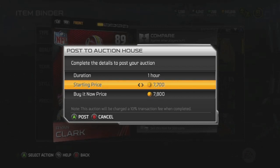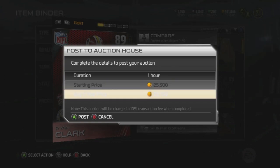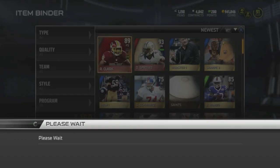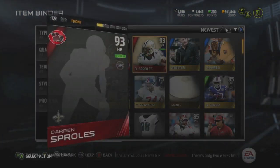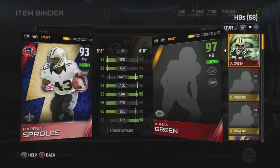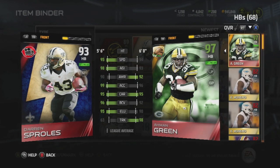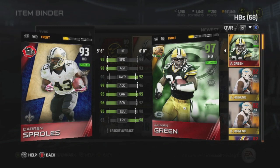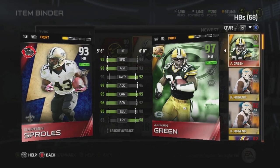You guys definitely want to see this game — it was a battle, a great game. When me and Toke play each other it always goes down to the wire. I'm not going to tell you who won. I picked up a flashback Sprawls actually because of Toke's videos — I saw him doing work. Look at the way his stats blow out, 97 awareness. But yeah, let's move on to the badges.